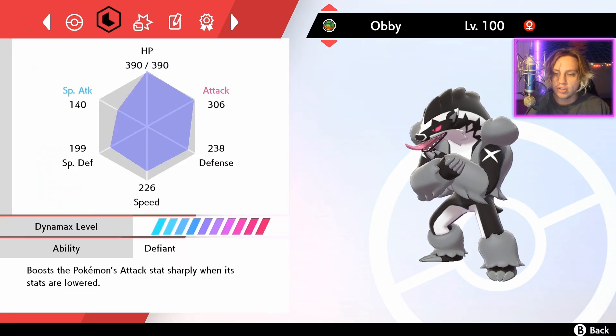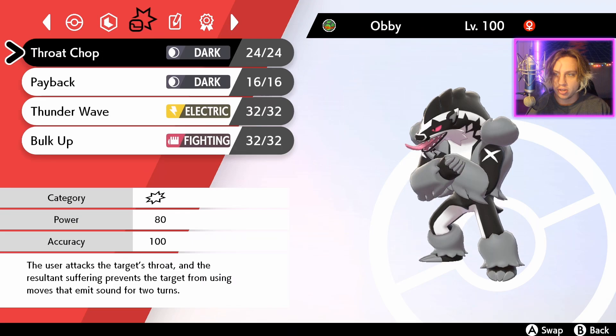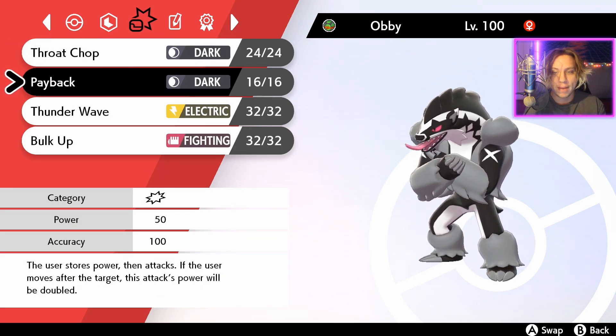Notice that we have 226 speed and we don't have EVs in speed. That's going to be really good because we're going to be running the move Payback. This user stores power, then attacks — if the user moves after the target, this attack's power will be doubled, so it'll do an output of 100 power. And we're a Dark-type Pokemon — Obstagoon is Normal/Dark — so it's going to give a 1.5x output. We're going to be doing a lot of damage with Payback, assuming that Gigantamax Gengar outspeeds our Obstagoon.